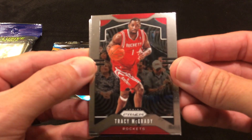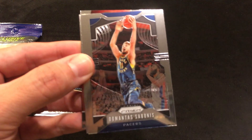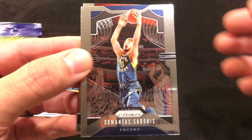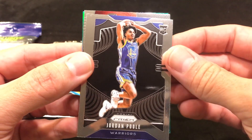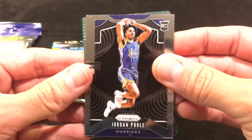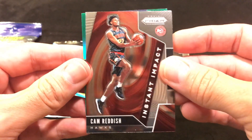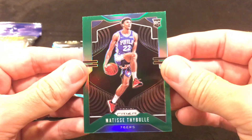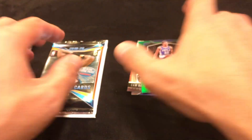Alright so we got a T-Mac, a bonus card, a Jordan Poole rookie card, a Cam Reddish Instant Impact, and then a Matisse Thybulle — it's not a silver but it is a green rookie card. So the first pack is pretty good, better than before.